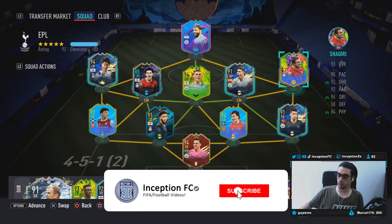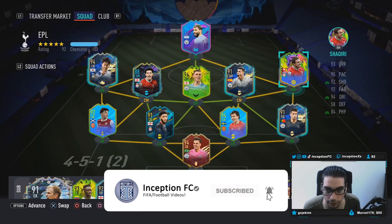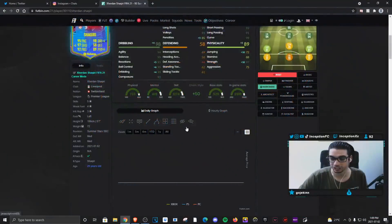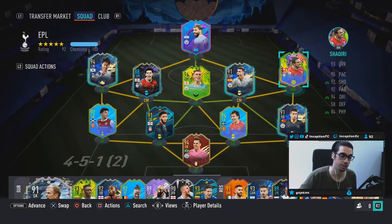Hey guys, what's going on? Inception here and welcome to another video. Ladies and gentlemen, we have a pretty busy day today for the next two, three days, I would say. Summer Stars come out. We have a new SBC. It's going to be for the new Gerdan Shaqiri card. And this one's interesting because he actually has a Shaqiri body type.